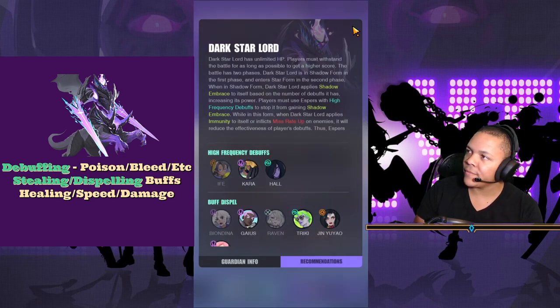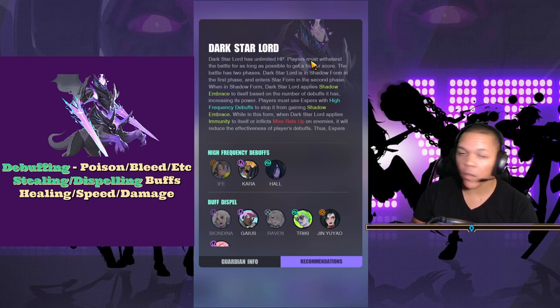It's a lot of info, so just look at my cue card. Dark Star Lord has unlimited HP, so the longer the battle goes on the higher the score you get. The battle has two phases: Dark Star Lord is in Shadow Form in the first phase, and enters Star Form in the second phase. When in Shadow Form, Dark Star Lord applies Shadow Embrace to itself based on the number of debuffs it has — more debuffs means less Shadow Embrace, increasing its power. So if you don't get your debuffs off, he just gets stronger, his AP goes up, everything goes up. Players must use espers with high-frequency debuffs — meaning using them constantly.